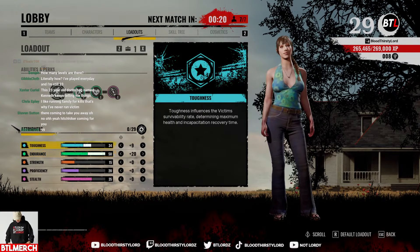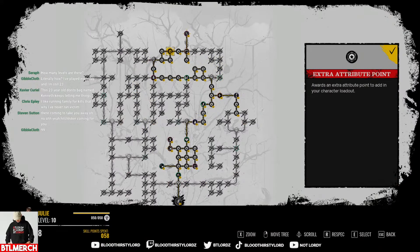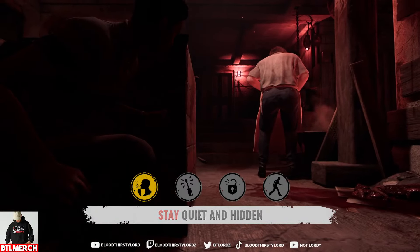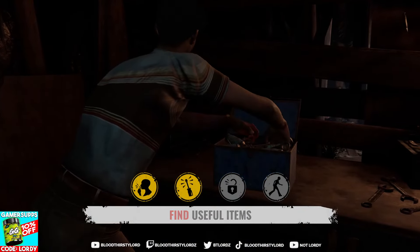This endurance level 50 build helps with stamina drain, regeneration, and capacity, allowing us to move much more in gameplay. Make sure to utilize your skill tree and try to max out your character in endurance. Now let's drop into action and play as Julie with level 50 endurance — this should be fun.